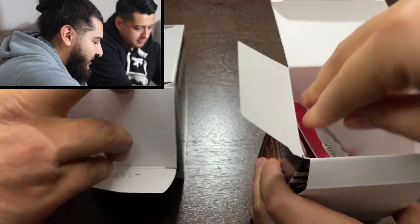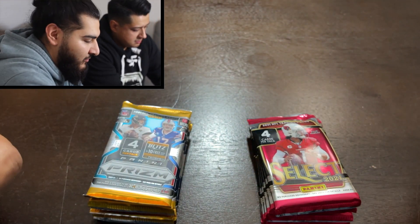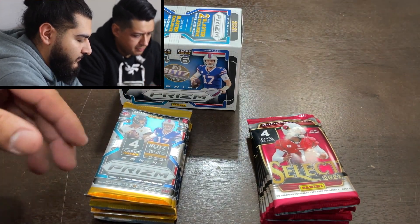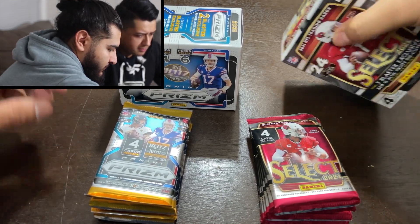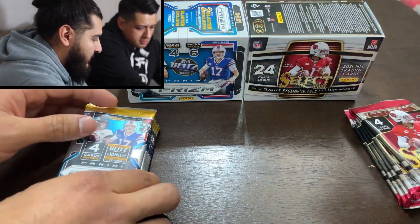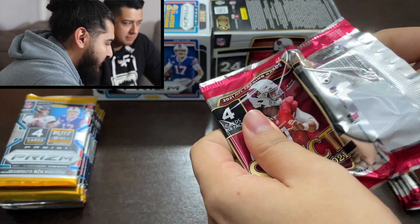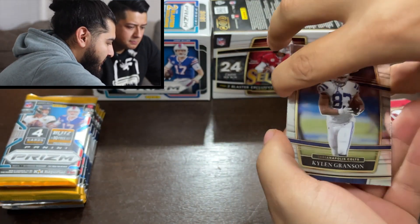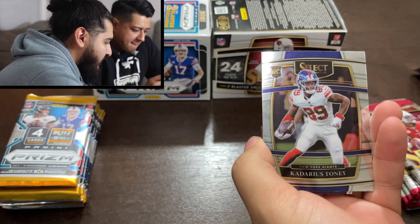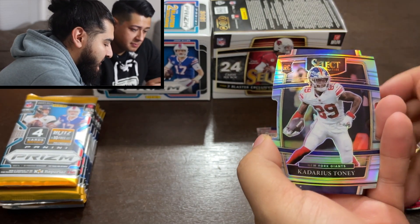The good thing about these is they're all set up the same — six packs, four cards. We'll open one person's full set at a time so it's easier and a bit faster. All right, I'll start. We're looking for that zebra die cut — starting it off with a Kylan Granson, a Cadarious Tony rookie card — he just went to the Chiefs — an Ian Book rookie, and a die cut Cadarious Tony rookie on the concourse.